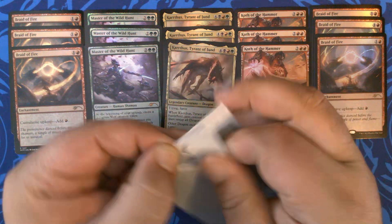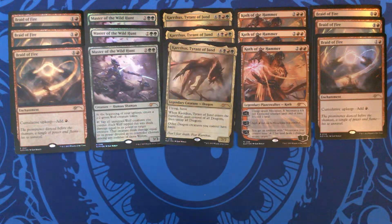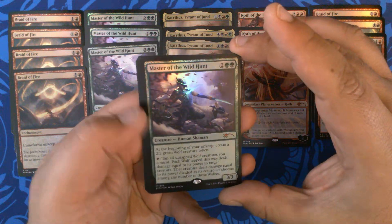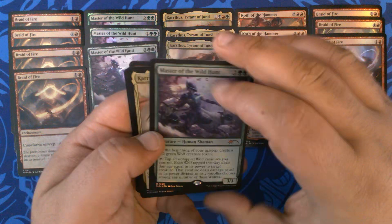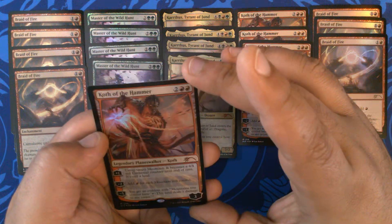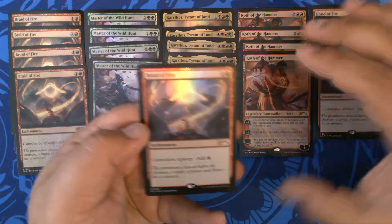And our fourth one: Braid, Master of the Wild Hunt — I love how the dogs have the cybernetic masks and things too — Karthus, Tyrant of Jund, Koth, and Braid.